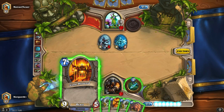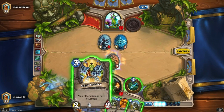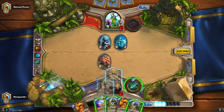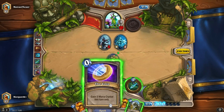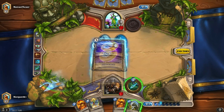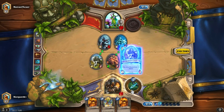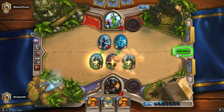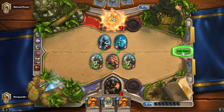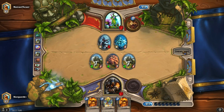Should I go for the Core Hound? No, because he can destroy it — I'll go for the Oasis Snap Jaw. Then I'll use a mana crystal, do that, do that, and see what happens next. I've put those Timberwolves out on the edges.